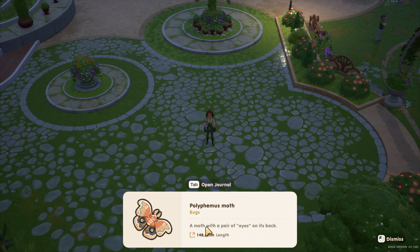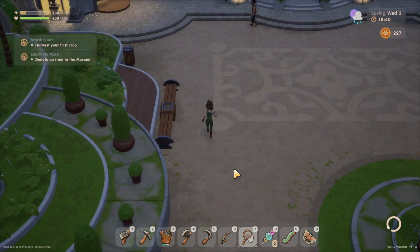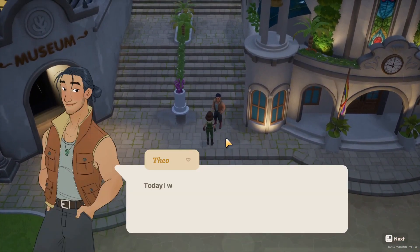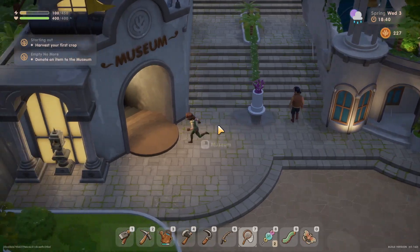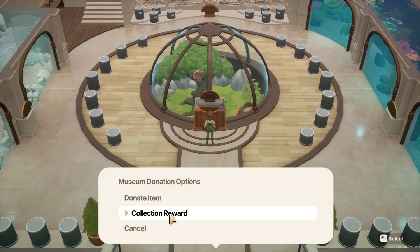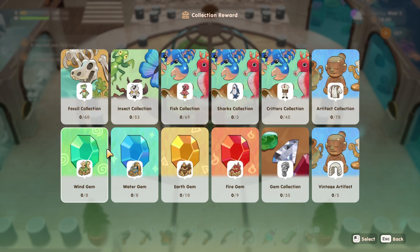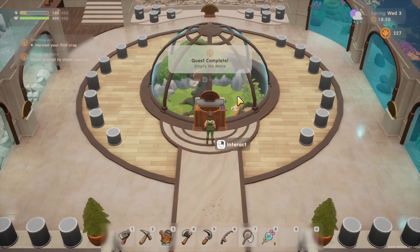A polyphemus moth — a moth with a pair of eyes on its back, that is very cool. Let's donate this to the museum and call it a day. I want to focus on my soul and feed my brain some thoughts. Let's donate here — I completely missed this somehow. Oh, and there's a collection menu! There are different gem categories like fire and earth. Let's donate our first items — the pine sphinx and the polyphemus moth.